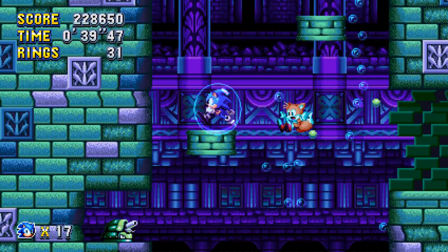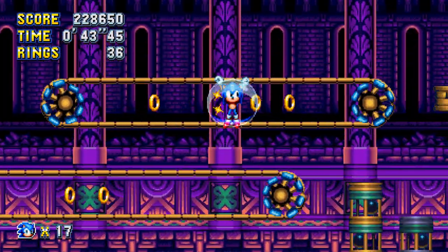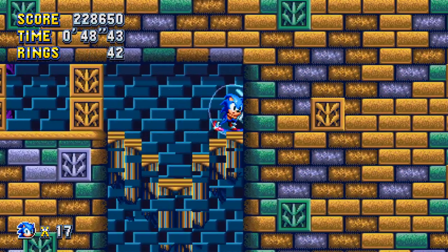If you have a bubble shield, or if you're in a bubble later in the level, those bullets can ricochet off you and you won't take damage.